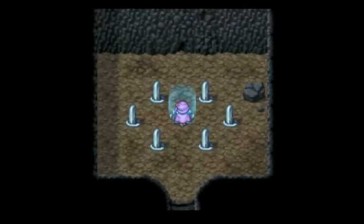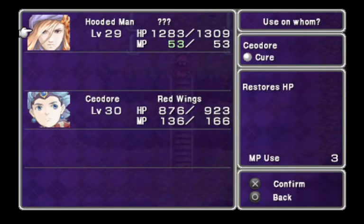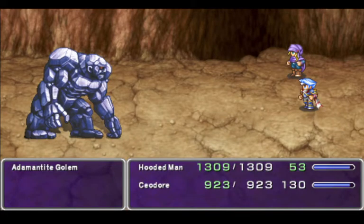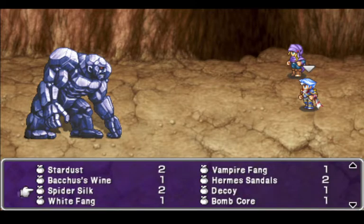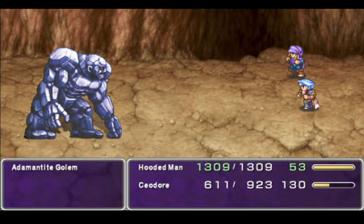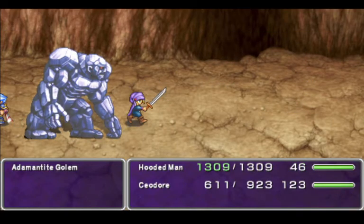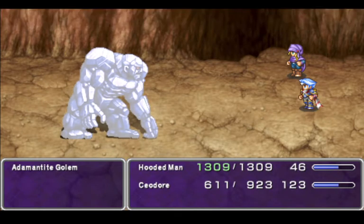Hooded Man is full on MP, which is all I really care about. Enseador has enough extra MP that we should be fine. Let's take on this boss — things might go a bit bad, but we're gonna try. First of all, we are going to use a Spider Silk, then we're gonna Cross Slash, slow them down, start dealing big damage. That's not good.